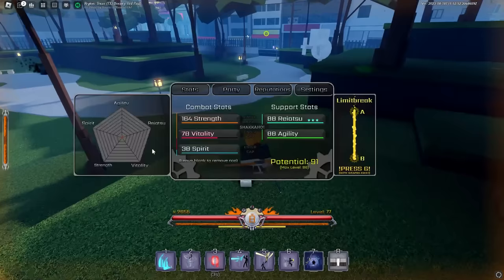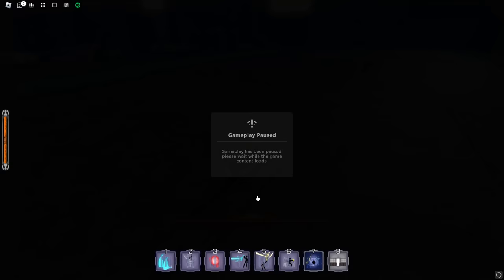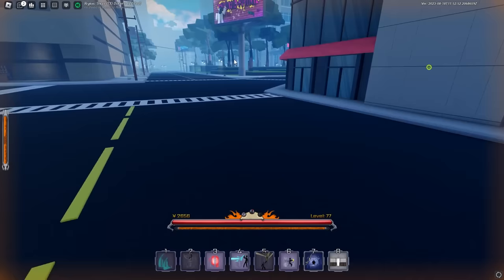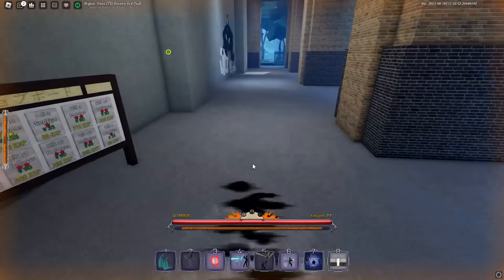We have the ability to limit break again. I've just been doing those hollow missions over and over. We've limit broke again and now we can start doing our support stats, combat stats, and everything. We're going to find one of those quest boards and start doing more missions until we get to level 85. I'll see you guys once we are level 85.